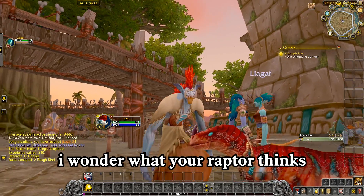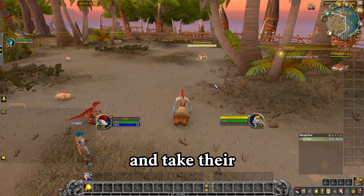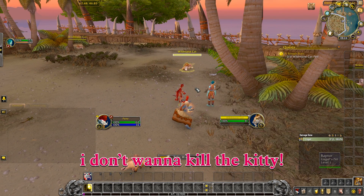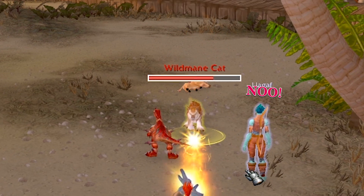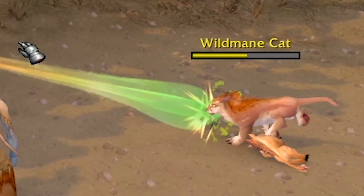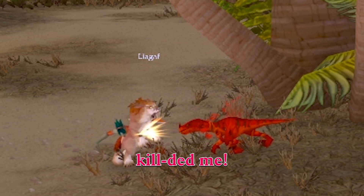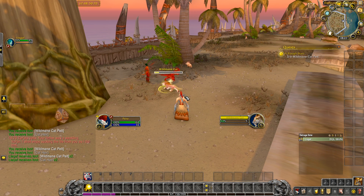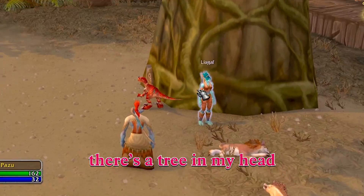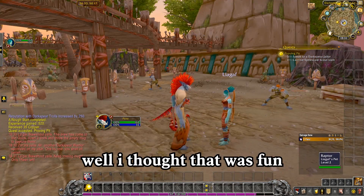I wonder what your raptor thinks about all this. What is my purpose? We need to kill the wild mane cats and take their things. I don't want to kill the kitty! You've got to, it's part of the quest. I'll do it then. Oh no, it just leapt at me! There you go, now do it again. Oh he killed me! No he didn't — now attack again. Oh my god, so annoying. There you go, that's right. There's a tree in my head! Hey, you did your first few quests — more than most people. I thought that was fun! I love you. Love you too, bye.